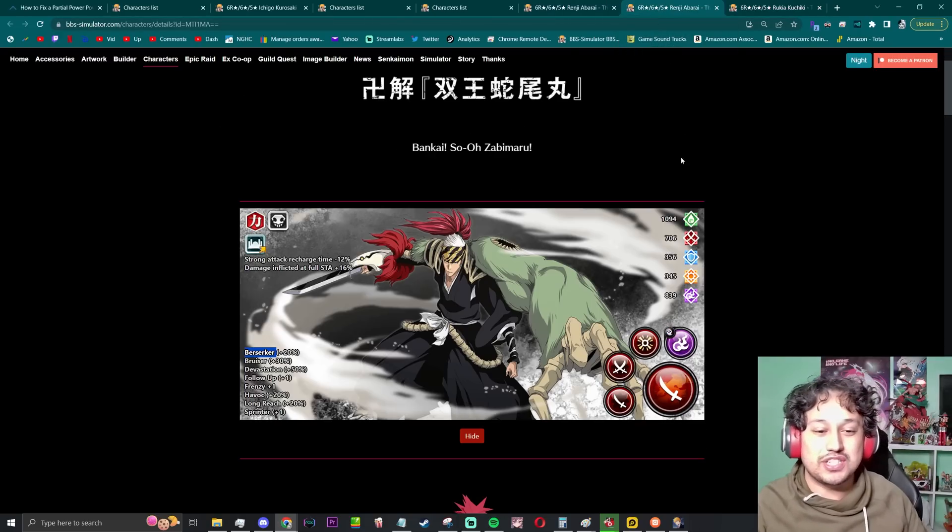His third strong attack is an AoE around himself — low radius at around 690 — but when you fully charge it, it becomes something like 1080, a little bigger than a normal full screen without havoc. You've effectively doubled the damage, which is really good. That's one of the reasons this character was so strong — one of the few with a charged third strong attack plus strong attack recharge, so you can pump out those strong attacks often. From his soul tree he's picking up SAR 12 with damage inflicted at full stamp 16, berserker 20, bruiser up 10 to 30, and devastation up 10 to 50.